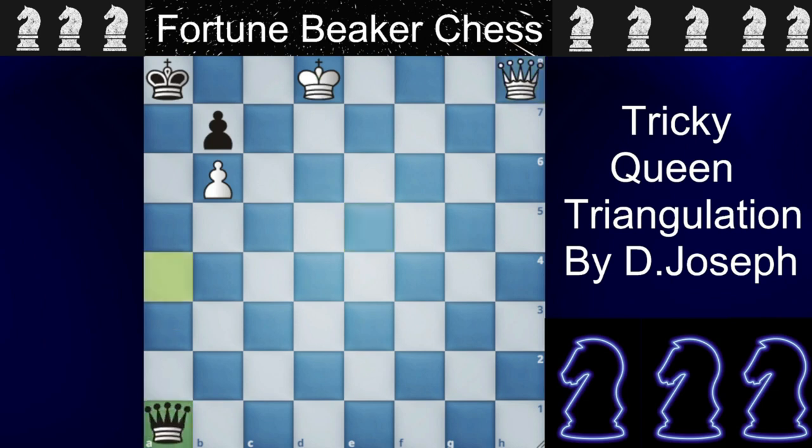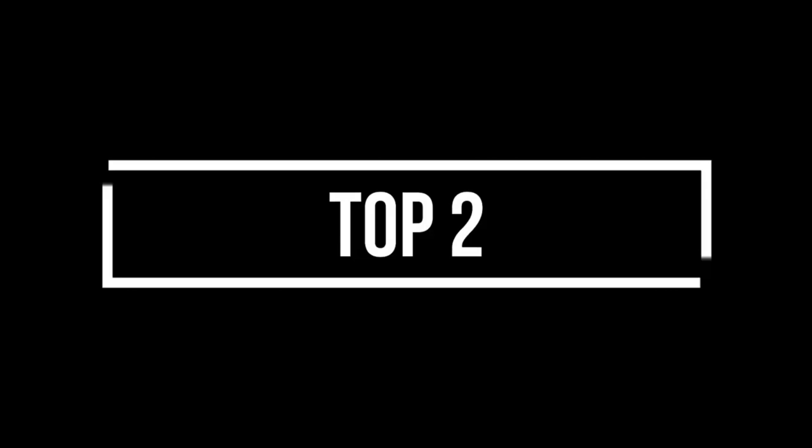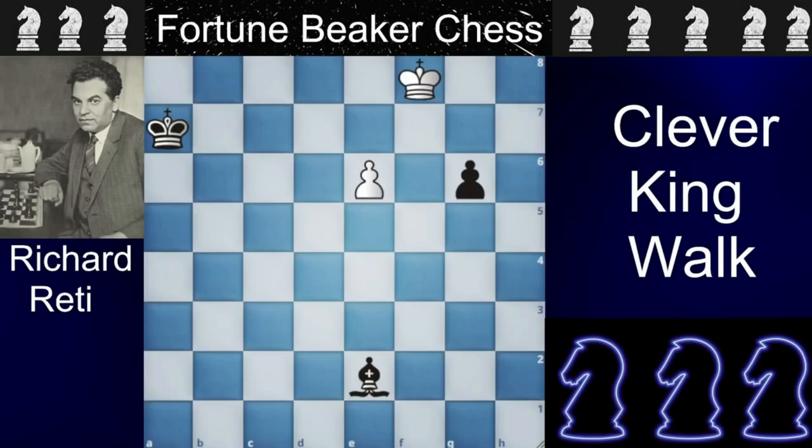The engine move is queen to A1 but it still leads to checkmate. In number 2 we have a very unnatural puzzle — the clever king walk. This puzzle was made by the father of the hypermodern system, Richard Réti. Looks like black is going to promote the pawn and sacrifice the bishop for the pawn, but believe it or not, it is a draw.